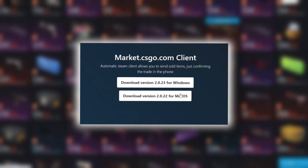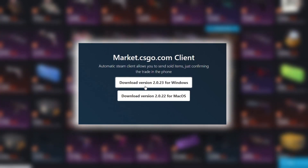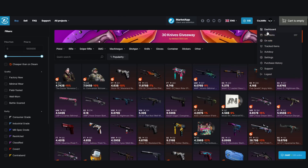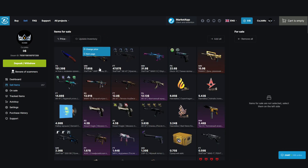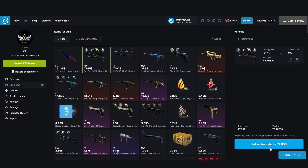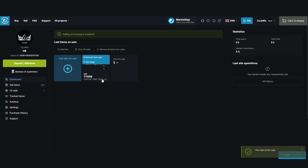To list your items on the marketplace, download their official market app client, which creates outbound trades to the correct buyer as soon as someone purchases your item. The client guarantees you a safe and reliable trade at 0% risk of sending your item to the wrong Steam user. Set up your account in the dashboard, update your inventory, and select the item you want to list and you're good to go.